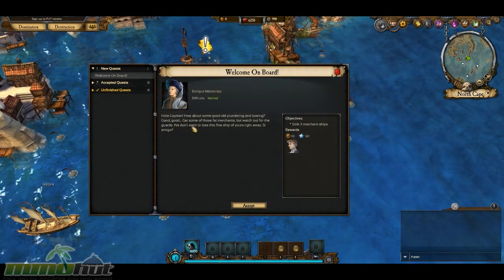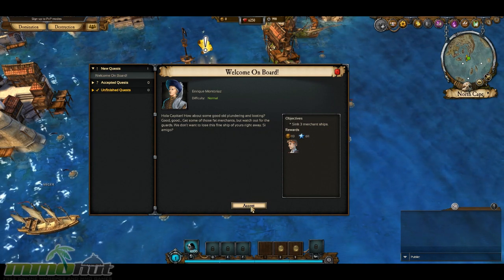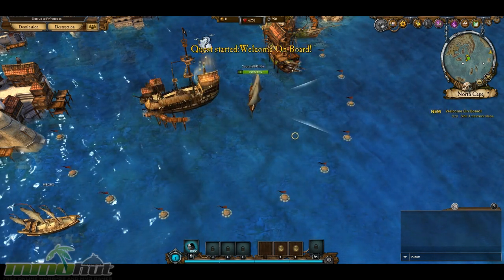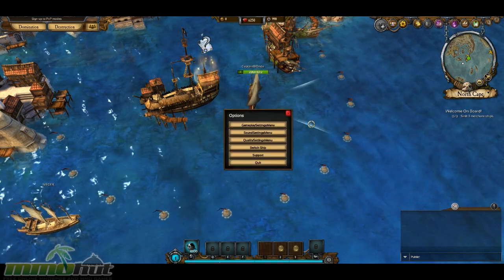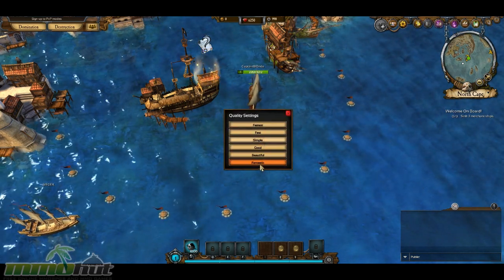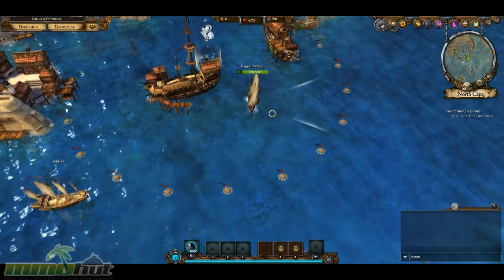I'm gonna go ahead and pick up my first quest. So it looks like I'm gonna have to sink some merchant ships. I just got through the tutorial and it taught me how to kind of navigate and move around, and I'll show you that first. Let's go ahead and make sure that my graphic settings are on the best they can be — on Fantastic. Good. Fantastic.